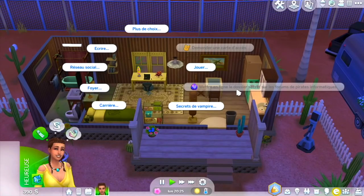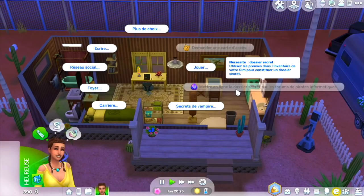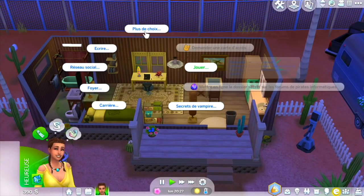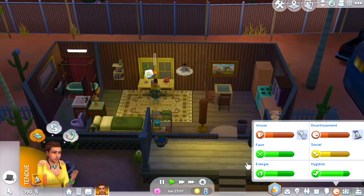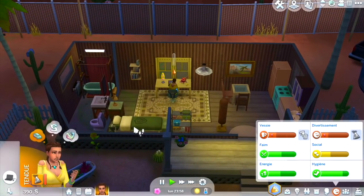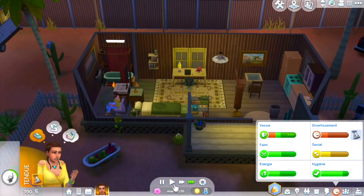Pour mettre en ligne le dossier secret, on n'a pas assez de preuves. J'ai atteint le niveau 2 de programmation, il faut le niveau 3. On manque aussi de divertissement et on a besoin de parler à des gens. Je me disais pourquoi pas aller faire un tour sur un autre terrain de StrangerVille pour explorer, et peut-être qu'en parlant à des gens, on aura des informations supplémentaires.